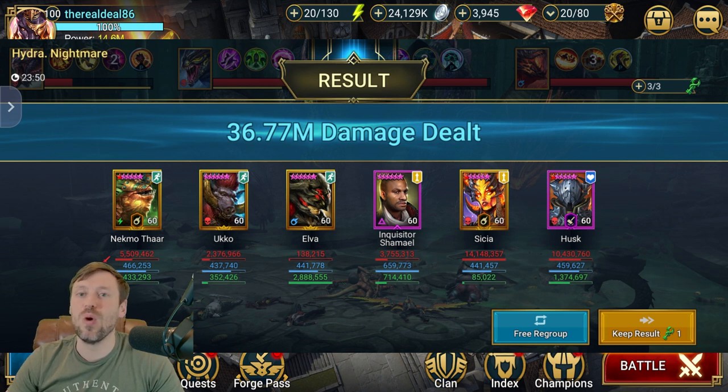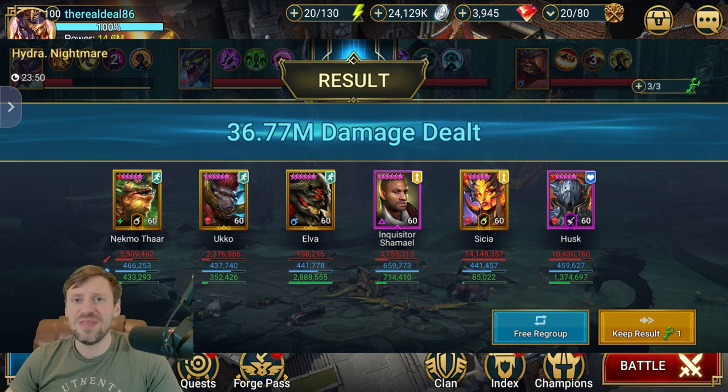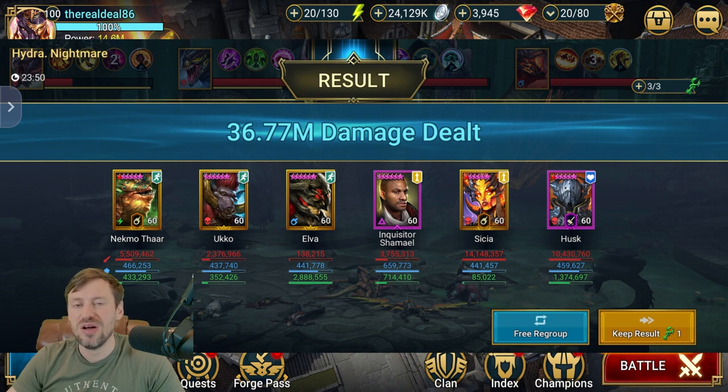For Hydra Nightmare: 36.77 million damage. It was a full auto run and I wasn't really paying attention - you can see my auto clicker on the phone. Ukko is doing so much for us, this is a really good team built around speed and Ukko is coming in clutch with that Block Buffs. He's not the best for every Hydra rotation though - if it's Spirit affinity he's going to struggle, especially if the Head of Wrath is Spirit, and he won't land Decrease Attack and Block Buffs as reliably. But otherwise he's still such a solid choice for Hydra.